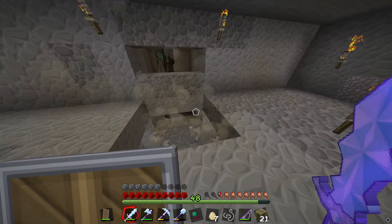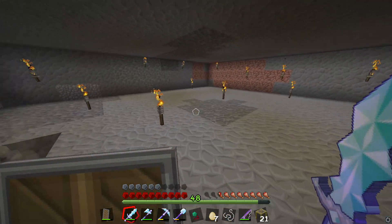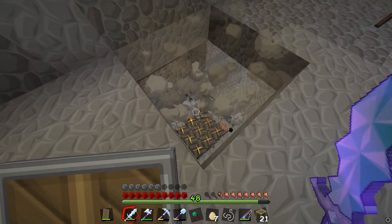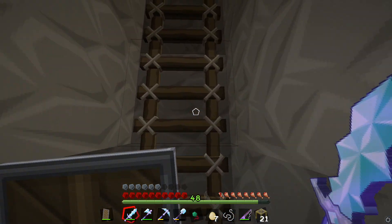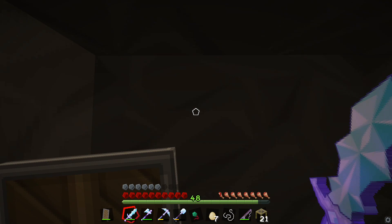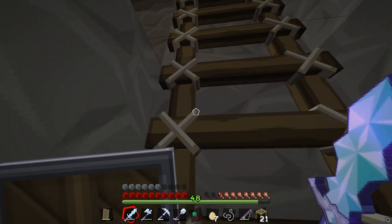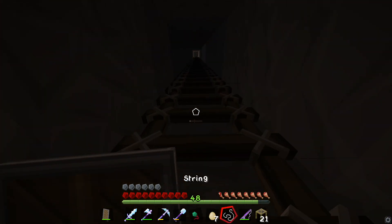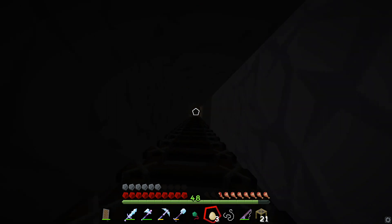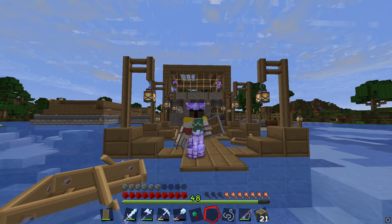There's one iron golem up here - I guess that one despawned. There are iron golems here and they attract the slimes over here, and the slimes fall in the pit. I'll do a tutorial on how to build this. That is the slime farm and it yields quite a bit of stuff. I don't know where that other iron golem went - he must have got killed by something since it was a dark room.